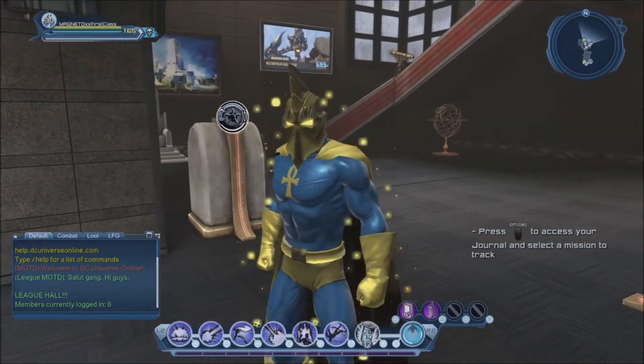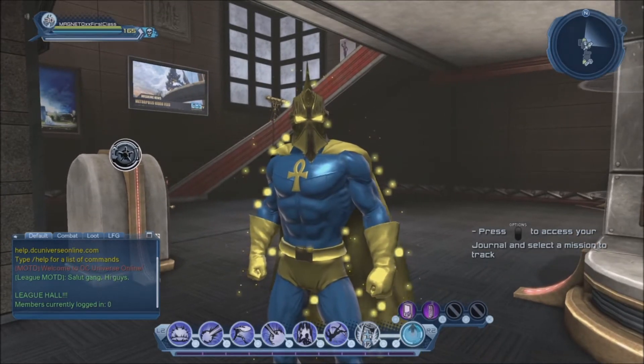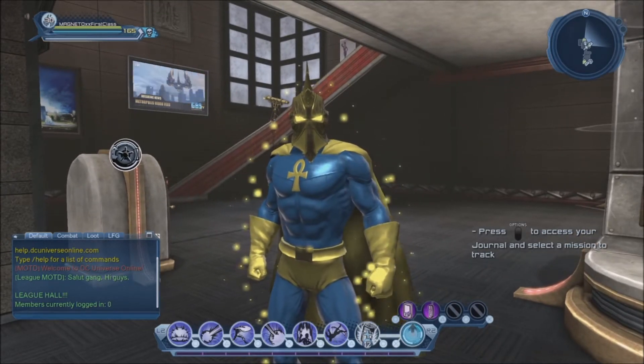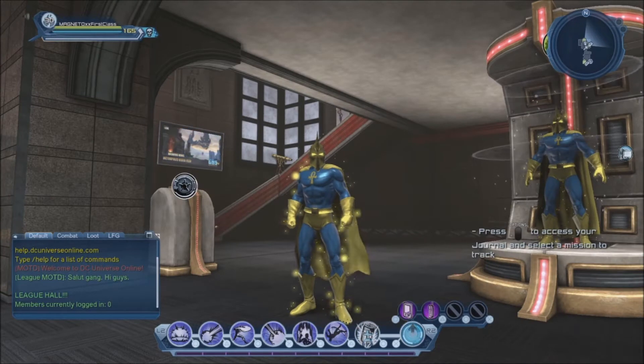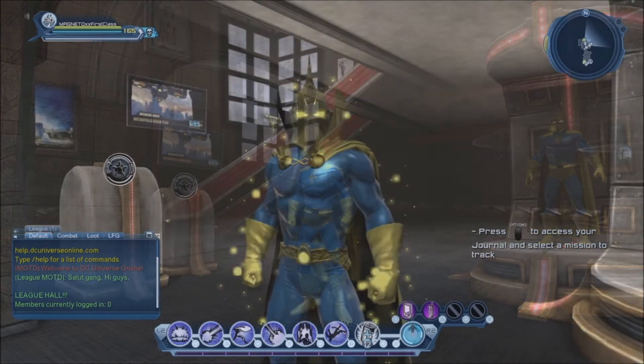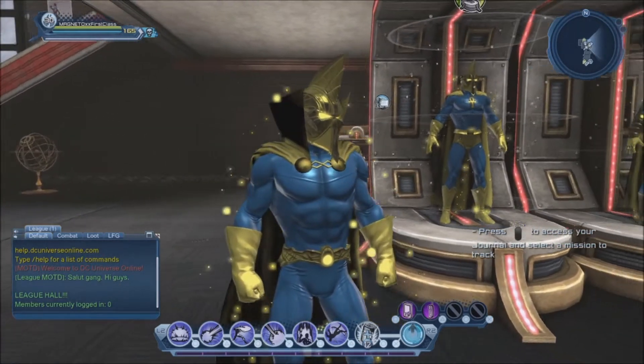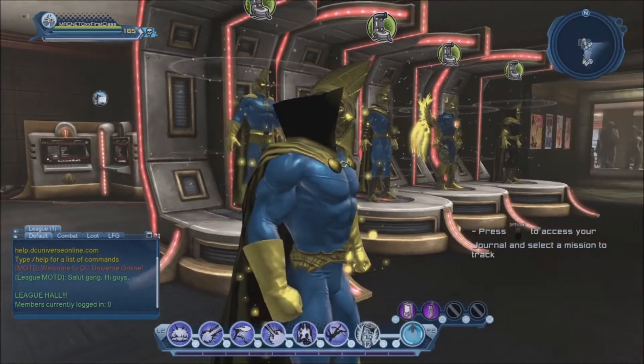For the rest, I went with the square belt, the new Genesis pants, and the clean cuffed boots. You can come up with something close to that at character creation. But I made another version where I used the Miraculous cape — I have a video that shows how to get that cape if you don't know how.